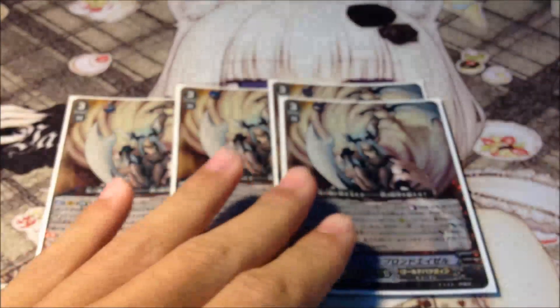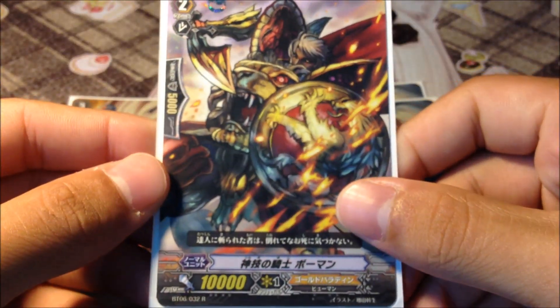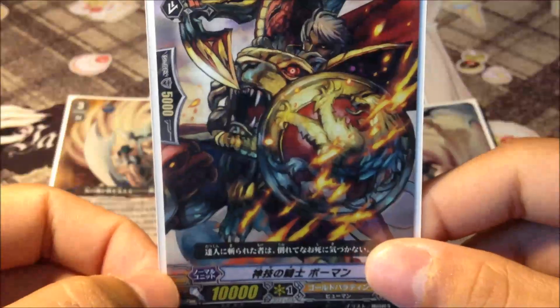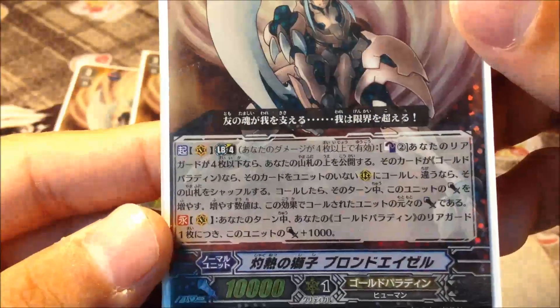For example, let's say you top-deck and superior call Elegant Skills Bill Mains — yeah, it's Elegant Skills. So if you superior call, you gain an additional 10k attack power, which is freaking huge. From 10k boost it becomes 20k, at the cost of Counter Blast 2. And you get a free unit — that's the coolest thing.